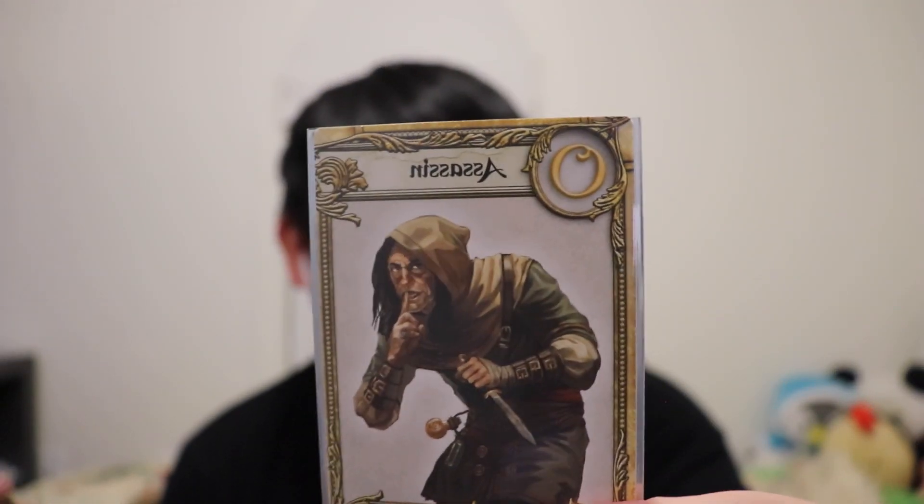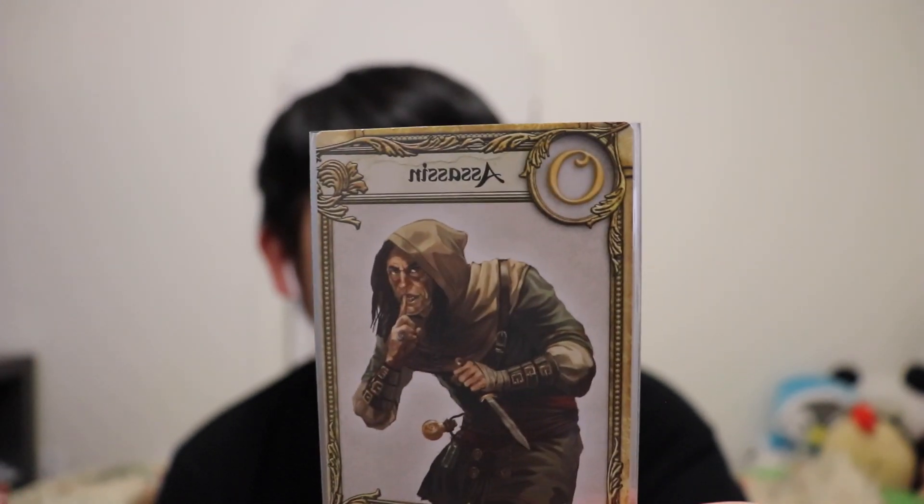Let's start with the Assassin, who has a zero — absolutely no influence. Effect: if you have this card in your hand when another player chooses you as part of a Guard's effect, they are knocked out of the round and you're not — discard this card and draw a new one. With up to eight players there are eight Guards total, so this is very useful. If someone guesses me, I reveal the Assassin and they're out. But if you hold it until the end, you won't win because it has zero influence.